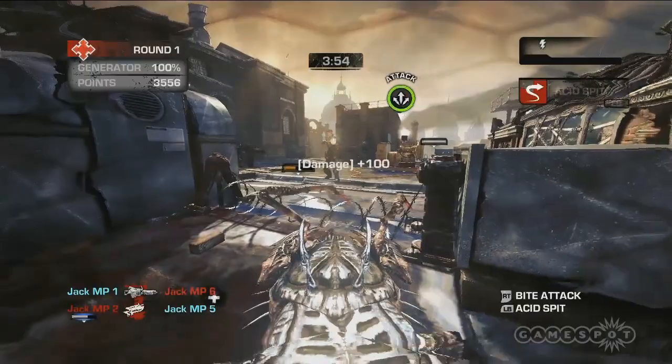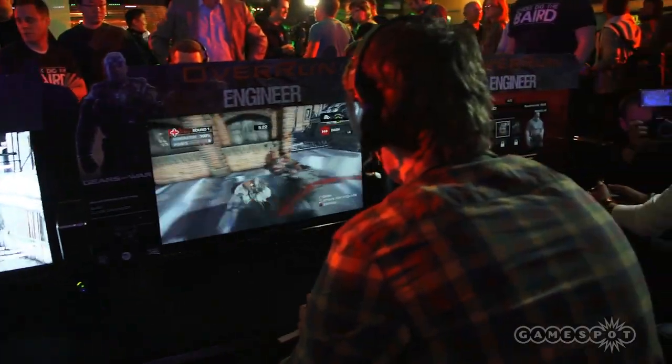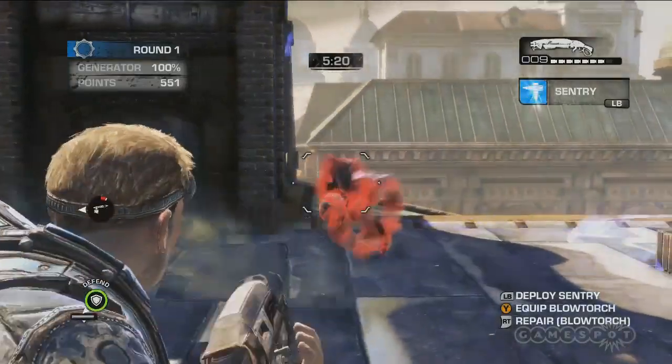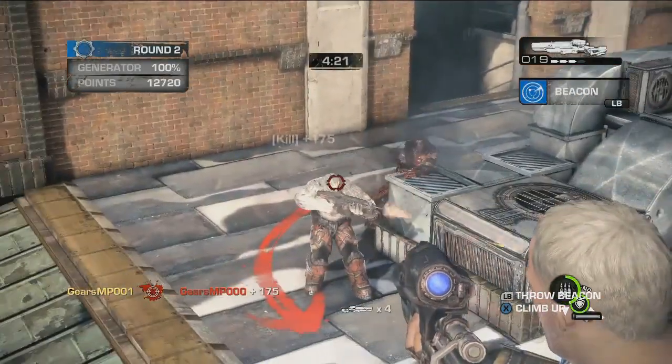On the Locust side, it's a bit more interesting. You actually have a tiered system. The first tier is essentially your bottom rung Locust — those little running things that just run up to you and explode, like a Ticker, or it could be a Retcher, or a Grenadier, or a Kantus. Those guys are sort of Kantus, I believe — they're like healers. The Grenadiers are essentially your basic grunt class.